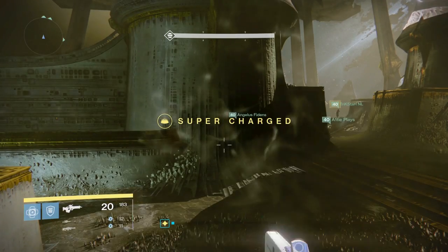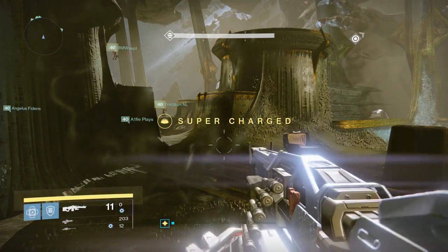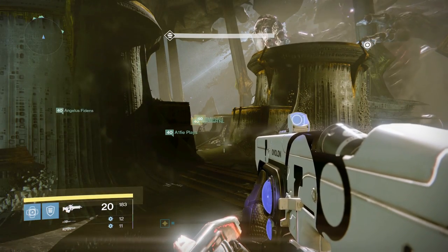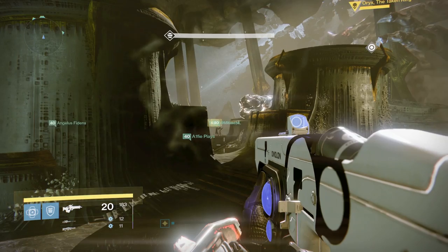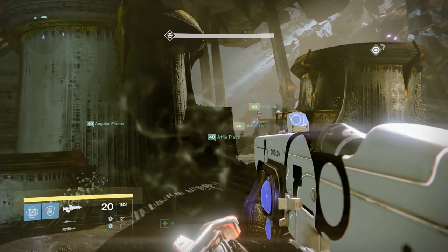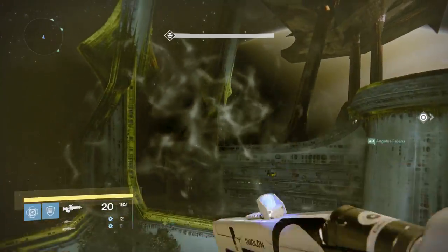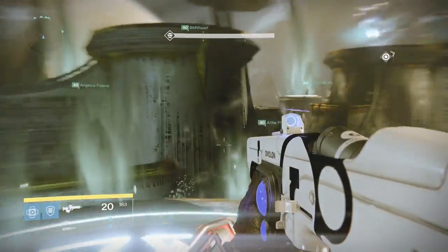The mechanics start once you've cleared adds. Oryx will move to one of the backside platforms and slam his fist down. The relic runner, designated by your team, is going to jump up and grab that orb of light on the first platform, then the second, third, and fourth platform - just like the death singers. The relic runner can now go do his thing.